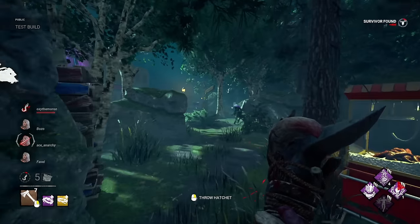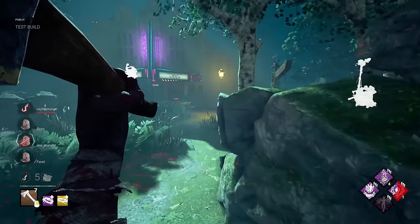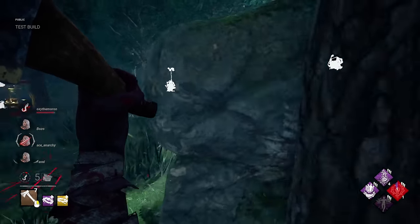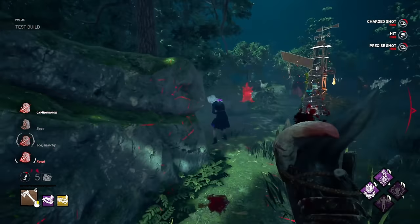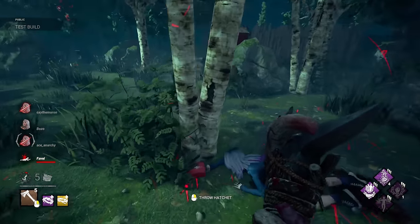Another thing they changed is the Huntress movement speed. If I hold a hatchet and move at 3.54 meters per second — which is, if I'm not mistaken, a little bit slower than what a survivor moves at — you're going to be able to get so many more hits than you normally would because of this, which is crazy.